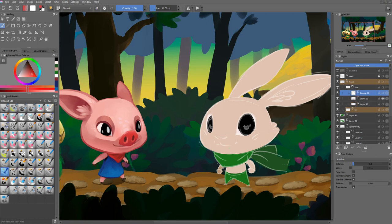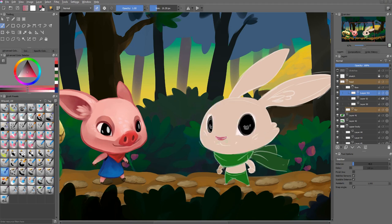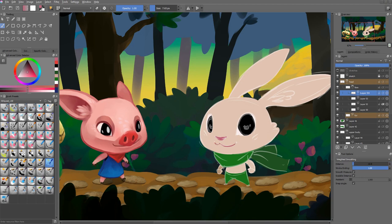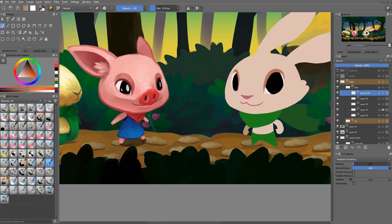It's common for clients to ask you to recolor the character, and because of that you want to start with the right base color. A lot of concept artists use the method where they make the illustration grayscale and then color it on another layer with the color blending mode and a bit of overlay or multiply — it's quite common in illustration. But when you're making game sprites with lots of different body parts, you're going to waste a lot more time with a method like that.